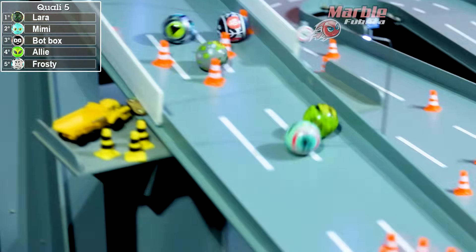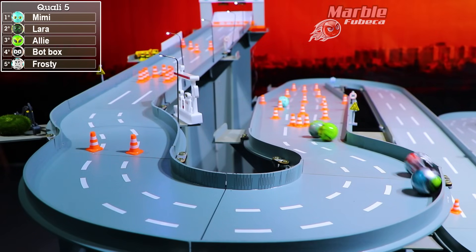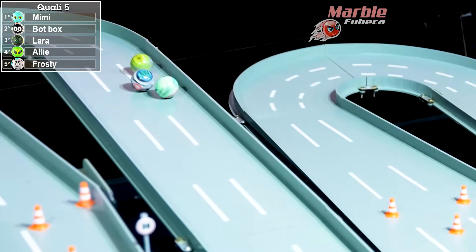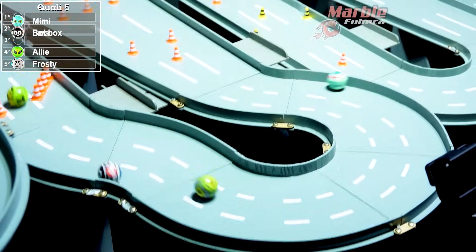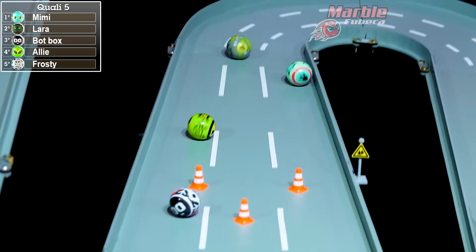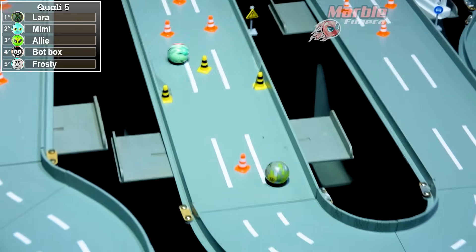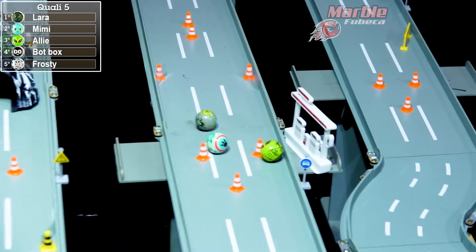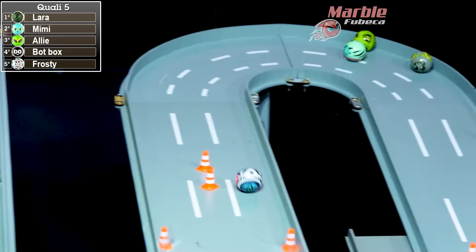In the final race of the day and we're off through the traffic cones! Who comes out in the lead through this first turn? It's Mimi with all her cute powers coming out to the max. Here comes Bot Box — he takes the lead through the second turn, but Mimi comes out with a large lead. Can she hold it for the rest of this race? Here comes Laura and she takes the lead through these next couple of turns, with Ali in third.